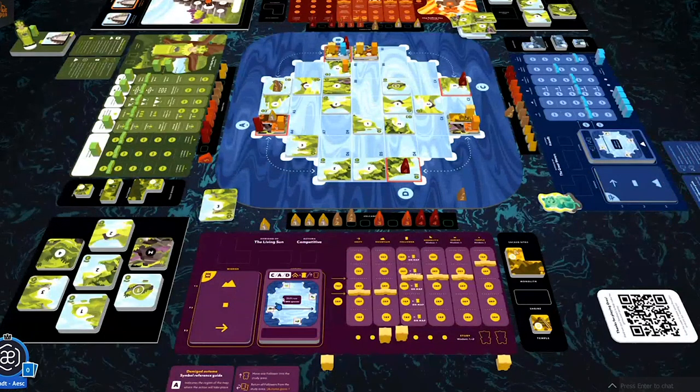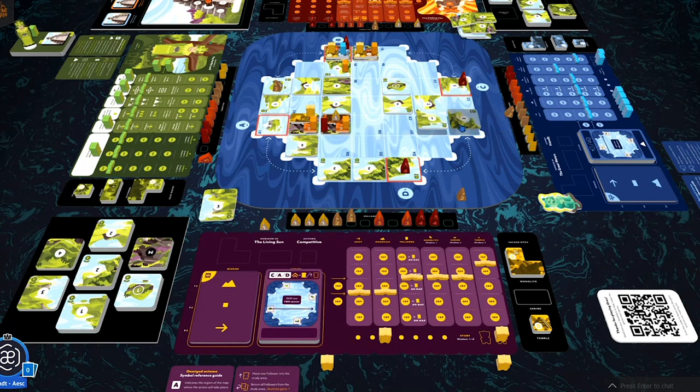Sun's turn: Region C — she's already built on that mountain. Region A — there's an opportunity, but she can only build a shrine and she doesn't have any left, so she can't actually build. Region D — nothing. All she can do is send a follower to study. Then she shifts a row two spaces, drops an island on the uncovered hot spot, and no ascend.